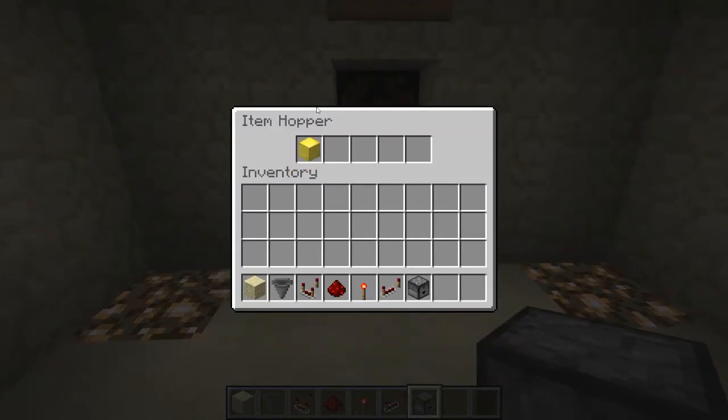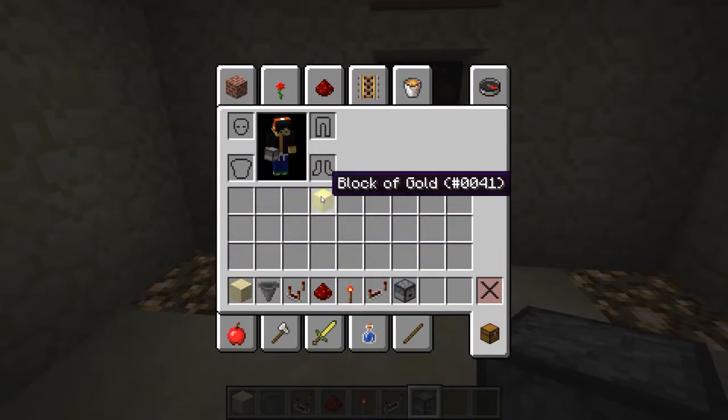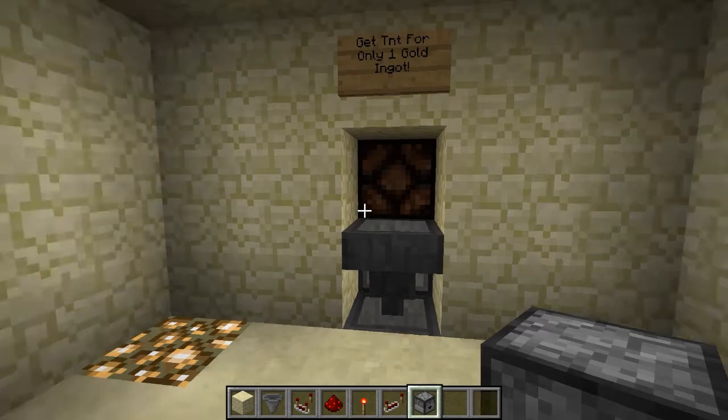The reason I had a gold block was just to show you that it only works with the correct item — as you can see, if I put that there it won't get eaten up by the hopper and it won't even make the sound.